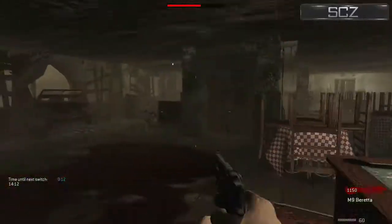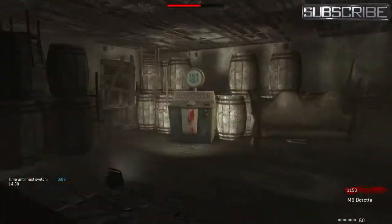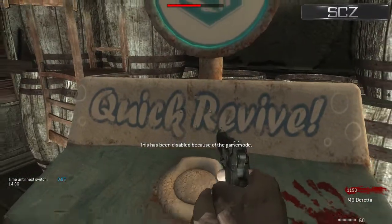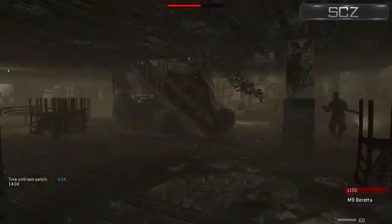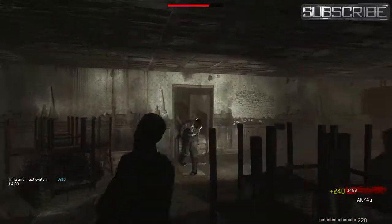Let's go open this door and see if Juggernog is there. Actually, quick revive - where's quick revive? Oh you can't get perks! Oh god, ok so we've got to survive 15 minutes with random weapons and we're not allowed to buy perks.